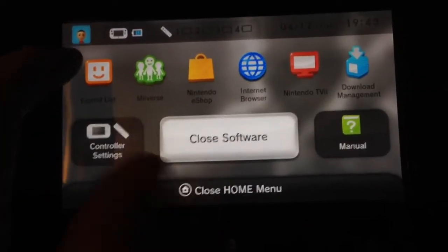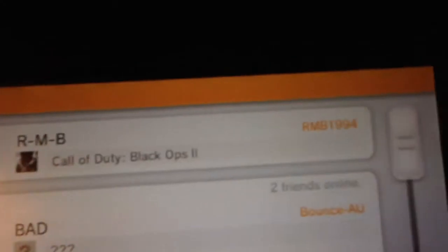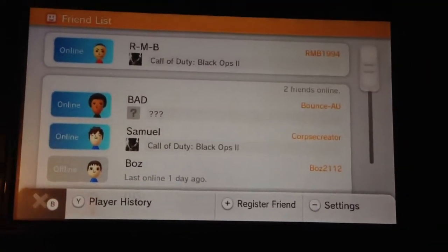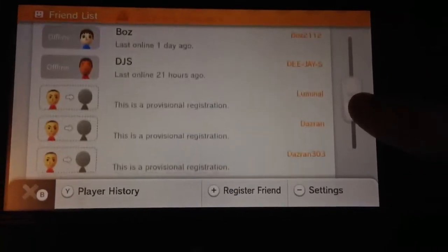Go to my friends list — it's like the friends list on the 3DS. It's got me up the top playing Call of Duty Black Ops. Two friends here: Samuel and Corp's great. People who are attending.